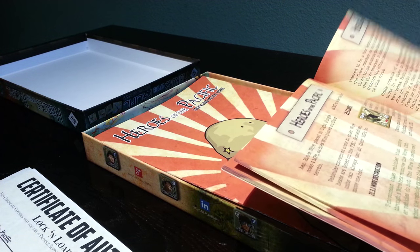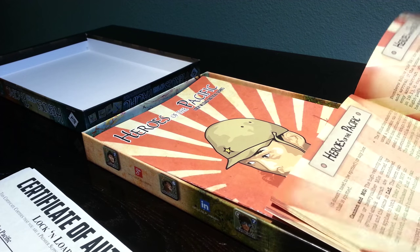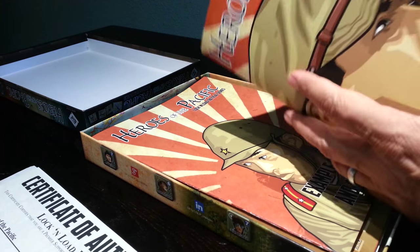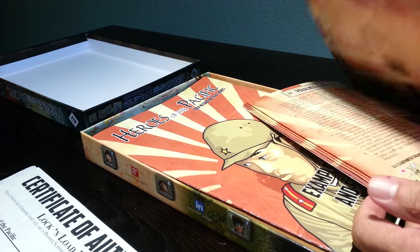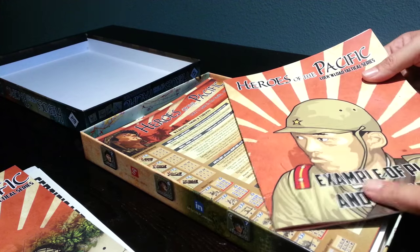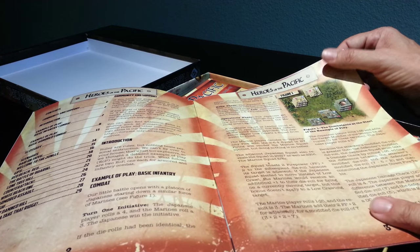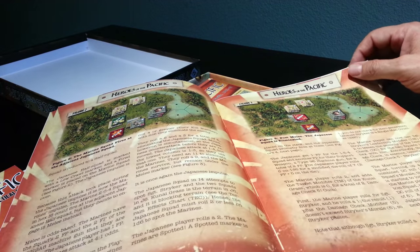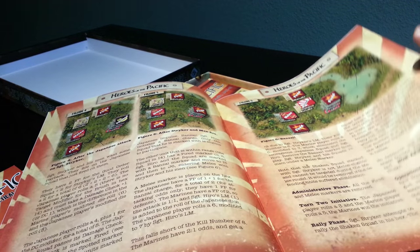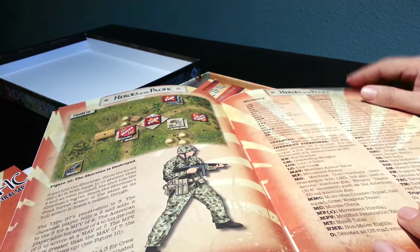The rulebook covers emplacements, caves, fortifications, vehicle rules, and aircraft like the F-4 Wildcats. It tags out to a 53-page rulebook, but if you look at the artwork there's probably 10 or 15 pages of artwork that make it larger. There's also an example of play and scenarios — really nice artwork and layout, good formatting, nice big easy-to-read font. It's an extensive 11 or 12 page example of play.